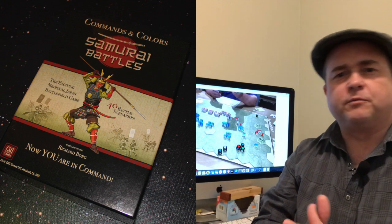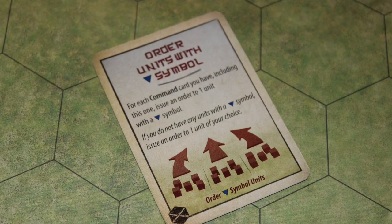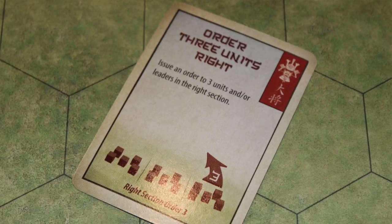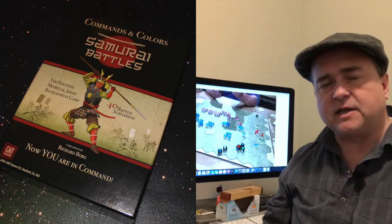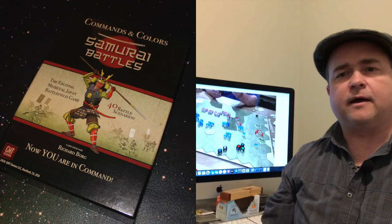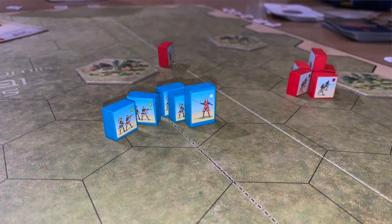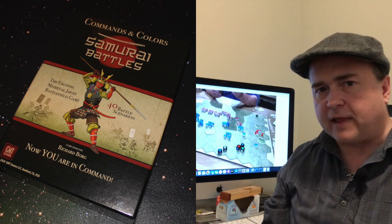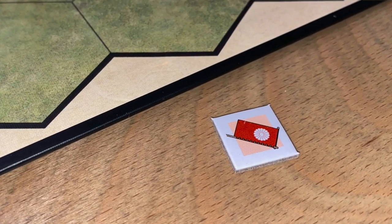If you're familiar with Commands and Colors, I'm not going to get too much into the weeds with the basic rules. On your turn, you play a command card, which activates one section of the battlefield — either the center, the left flank, or the right flank, or combinations thereof — and you can activate your units on that side. Your units are blocks, usually about three to four blocks in a unit, and they're also your hit points. As you lose blocks you still have the same level of strength, but once they are all gone, you have lost that unit and your enemy claims a flag. Depending on the scenario, how many flags they claim determines victory.